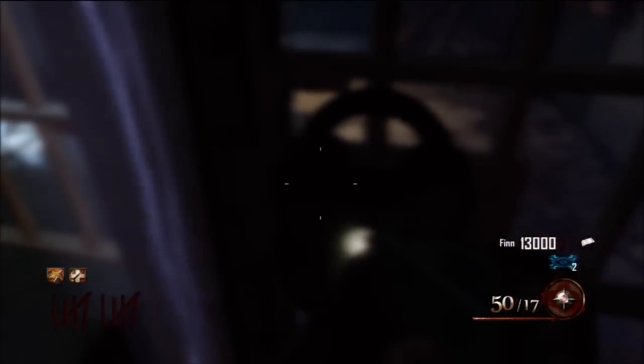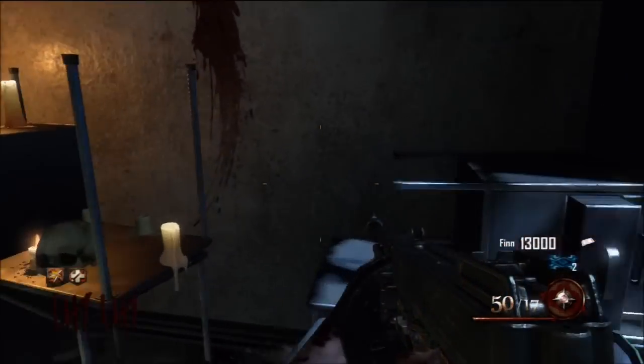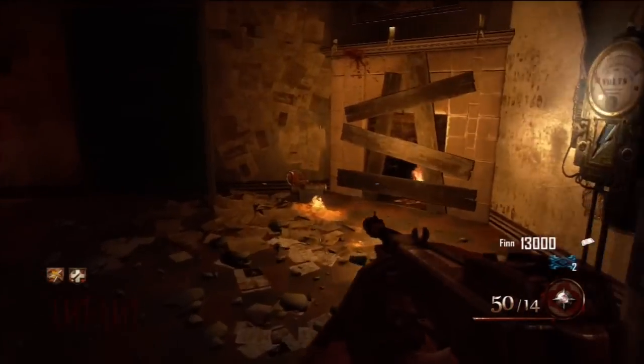Got this electric shock barrier which I'm going to show you in a future video, how to unlock for the playing parts. We got the mystery box — might spawn in here sometimes. All these papers all over the wall look awesome and creepy. And they got Speed Cola, which we're just going to have to activate eventually.